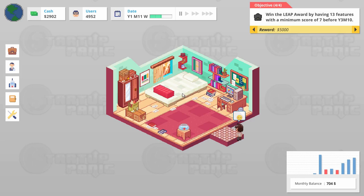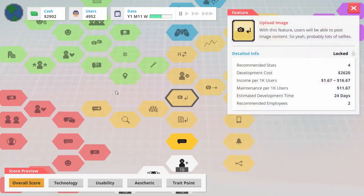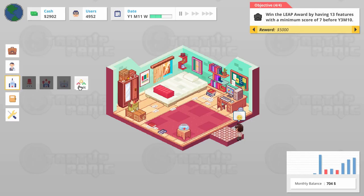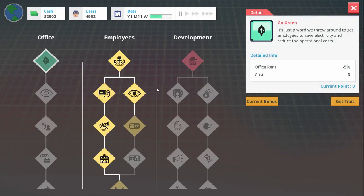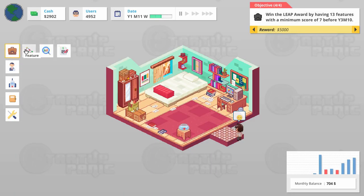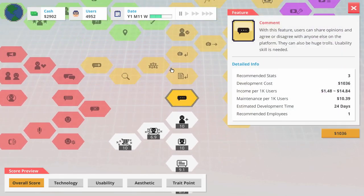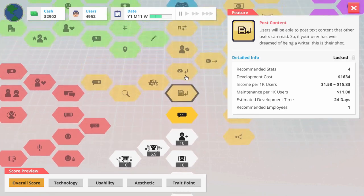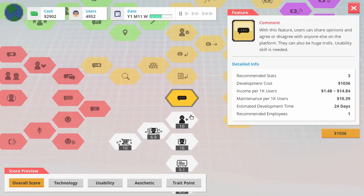If we can solo these features, we might as well do so while our costs are low. Let me check my trait tree here. All right, we got no trait points unlocked. Motivation 94 — that's fine. We can handle some features. Let's continue development. It does cost us some cash to actually make features, but then that starts bringing us money.